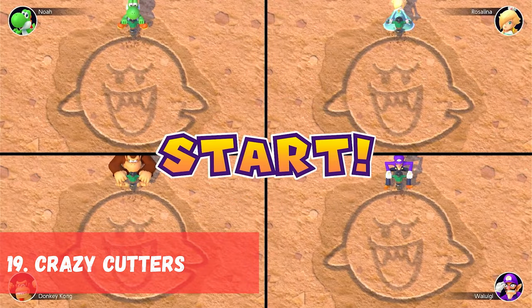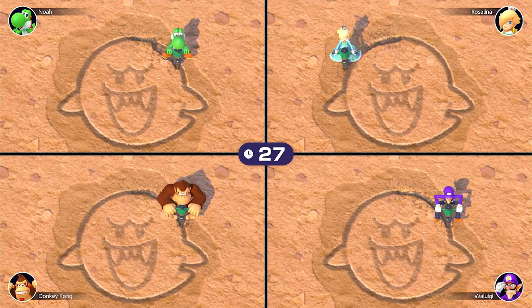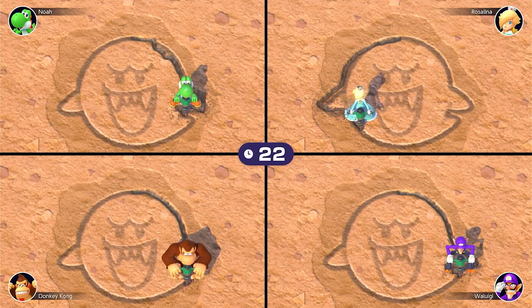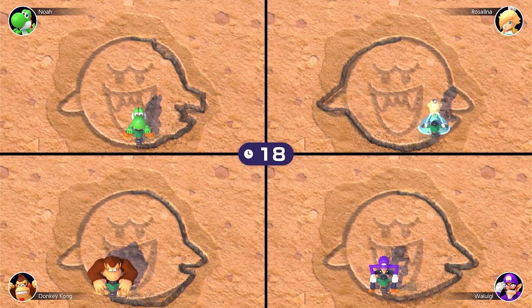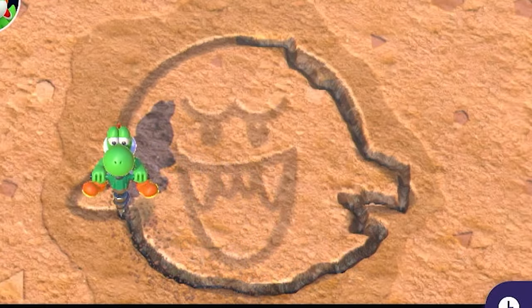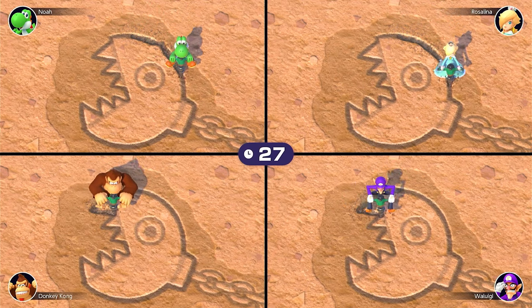In 19th place we have Crazy Cutters. This minigame first appeared in the original Mario Party and was in Mario Party 2 as a battle game, and in Mario Party Superstars. Players trace a shape out and the player that deviates from the lines the least is the winner. While I suck at this game, it can be very competitive and the fact that the game offers multiple shapes to cut out helps keep the game fresh and not repetitive.